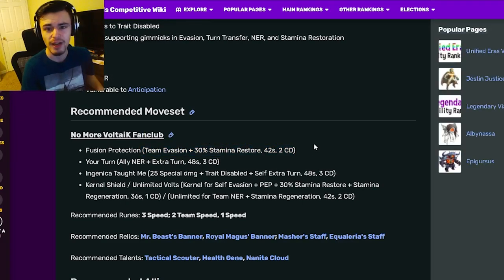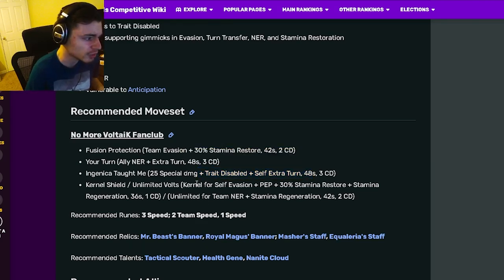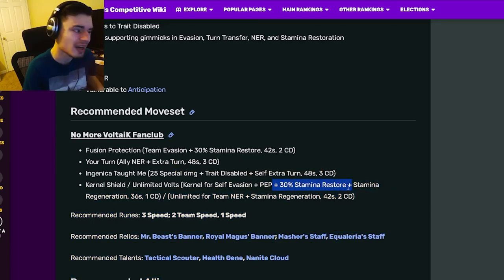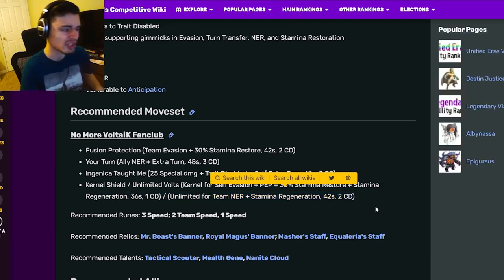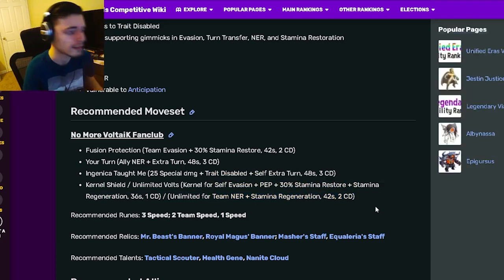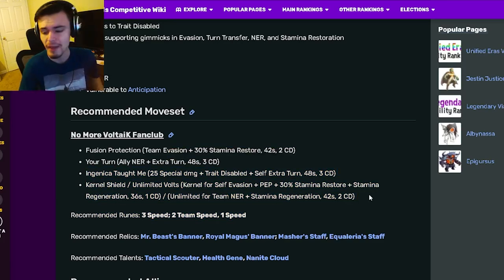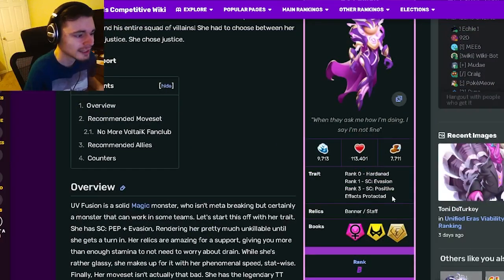For her move set: she has a team Evasion with a 30 stamina restore, which is amazing. She also has an ally NER with an extra turn, and a trait disable with an extra turn. Then you can pick between a self-Evasion with Positive Effect Protection and 30 stamina restore plus stamina regen, or a team NER with stamina regen — both are great in different ways.